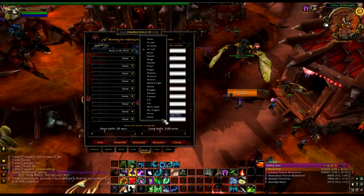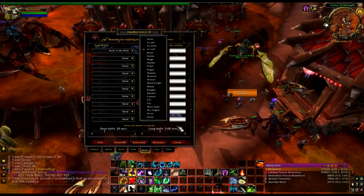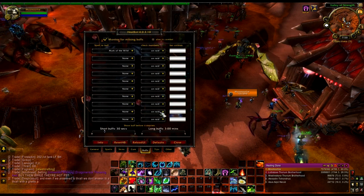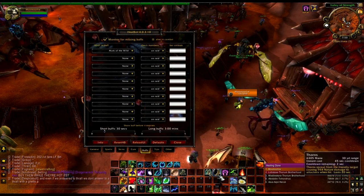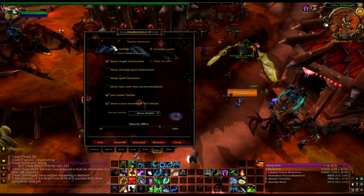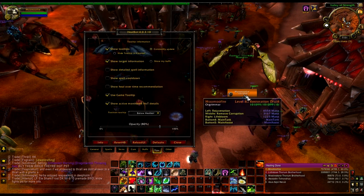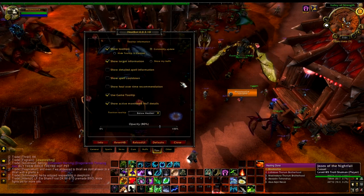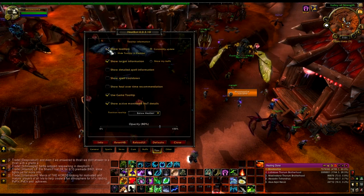Tips — these are tooltips. You can show tooltips, but I don't really like it because it clutters up my screen even more and it's not terribly useful. You can hide the tooltips in combat, but I just prefer to not show them at all.